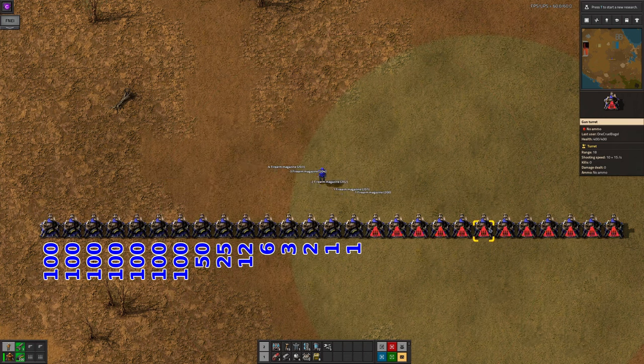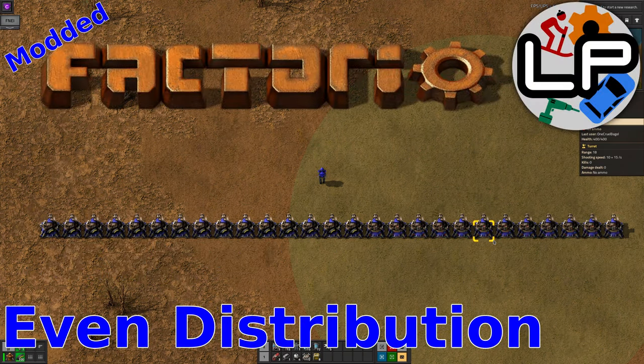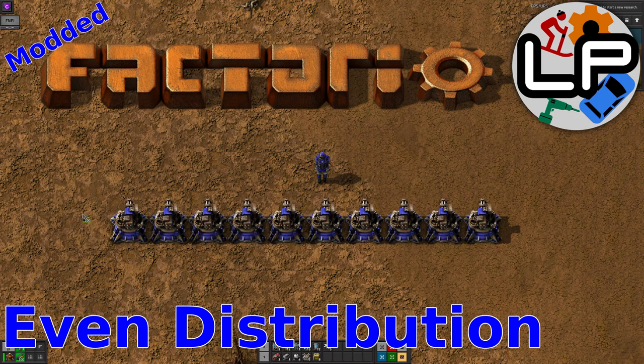So you end up with 100 in the first, 50 in the second, 25 in the third. That's not ideal. So today we're going to take a look at the even distribution mod, which gives you a lot more control and sanity over how you empty your inventory. Welcome to Lawrence Plays Factorio.